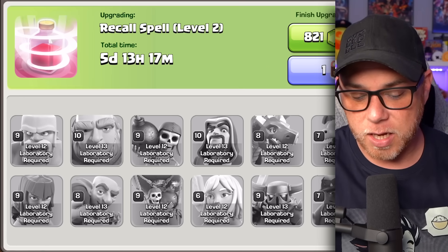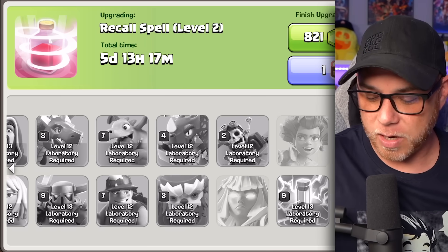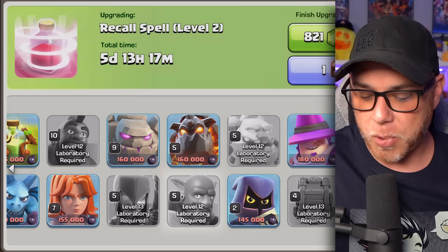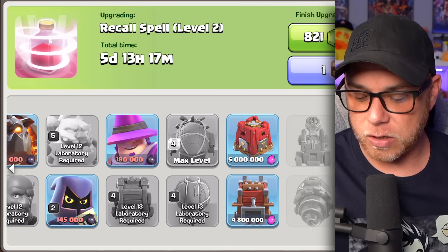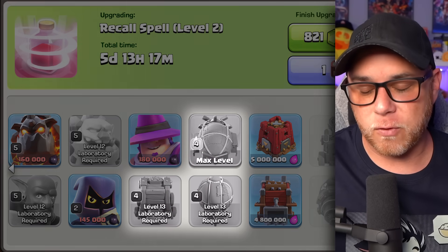We did max out the Giant to level 10, which doesn't really matter — I don't really use them anyways. And then we worked our way down into a Dark Elixir upgrade, which was the Bowler to level 5. Then I got super lazy because I had a ton of Elixir from farming the Dark Elixir, so I upgraded the Wall Wrecker, the Battle Blimp, and the Stone Slammer to level 4.